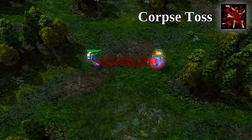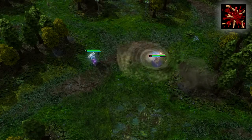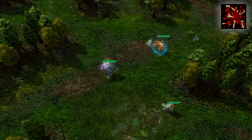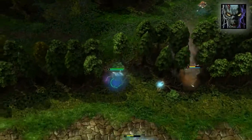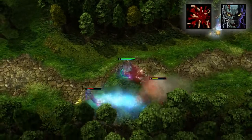Let's take a look at Gravekeeper's first ability, Corpse Toss. On use, it stuns the target for one second and does magic damage. This ability uses charges and has no cooldown between use, similar to Chipper's rockets. Since Corpse Toss stuns on use, it is great for halting pursuing attackers or locking an opponent in place to kill.